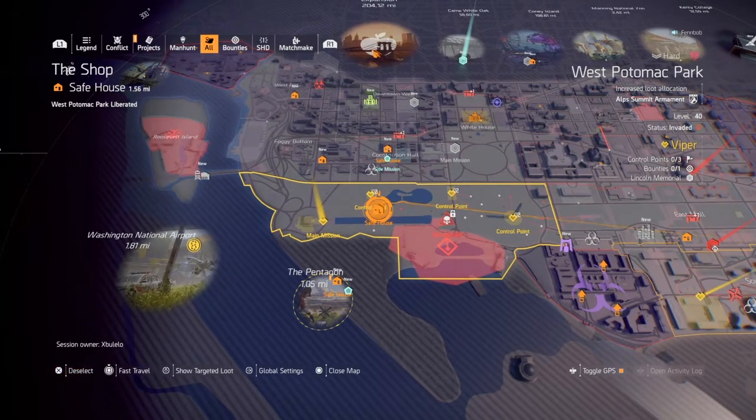Well, let's just do them then. Crank up the difficulty — get up to legendary and see how it goes. I'll go to the safe house south of that control point.